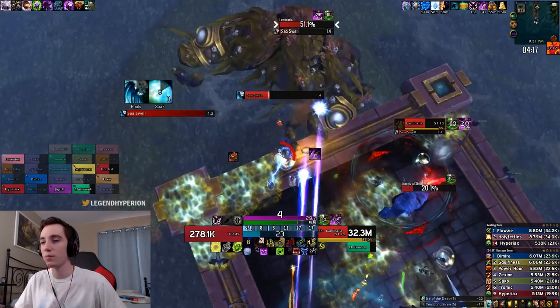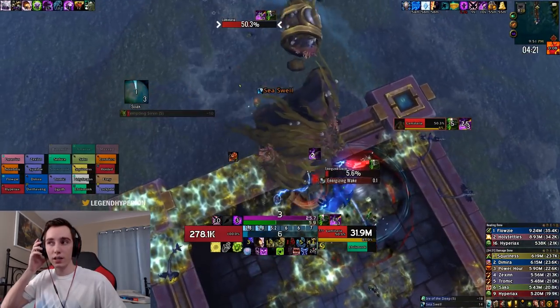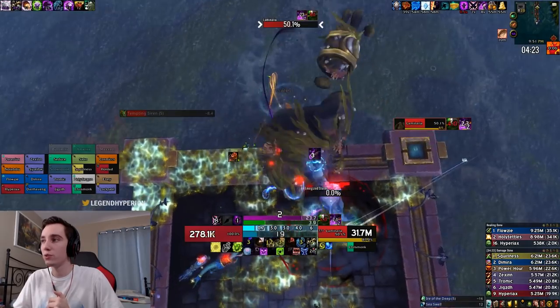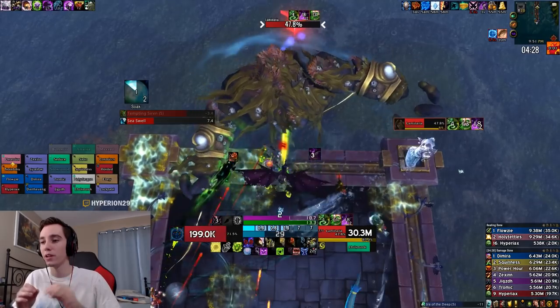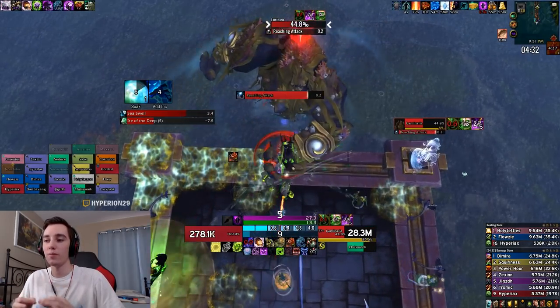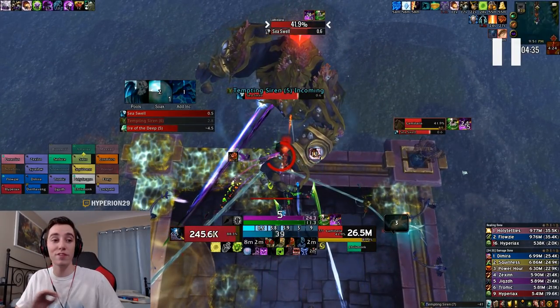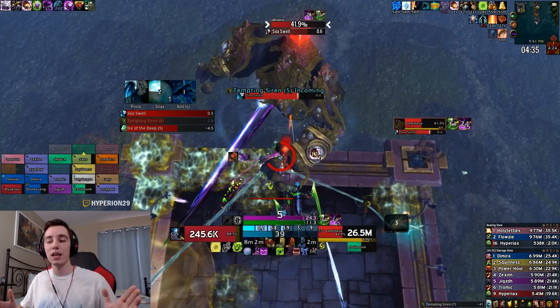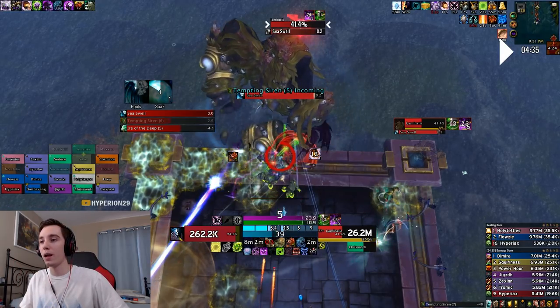Now the second energized storm — we're just looking to kill it, and we are going to be bloodlusting pretty soon. At around 420 stacks we use bloodlust. Within bloodlust I pop Army of the Dead, all my cooldowns, and my second potion. I built up five wounds on the target and saved up three runes, and as soon as all of that came together I used Army, used my second potion, and just went ham on the boss.